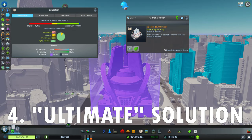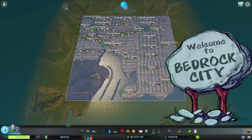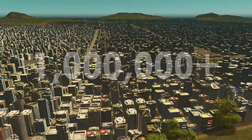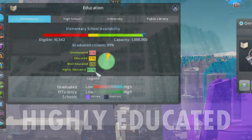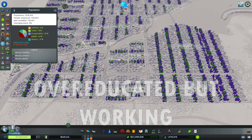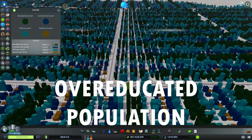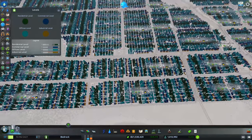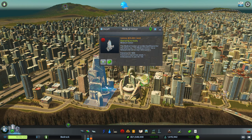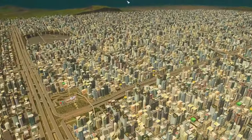The ultimate solution can be achieved by placing a Hadron Collider in your city, like I did in my city of Bedrock — built during a 101-episode let's play on hard mode with the objective of reaching 1 million population with no cheats. Its population is almost entirely highly educated, yet regardless of the hundreds of thousands of open jobs for lower-educated workers, they are all working in those jobs. This is an extreme example of the over-educated workers mechanic. It's gamey and not realistic, but this is a game after all. I hope this video helped you learn to play Cities: Skylines even better — thank you for watching and happy gaming.